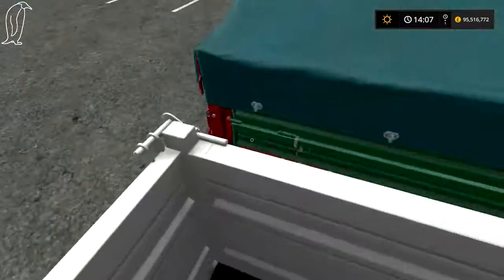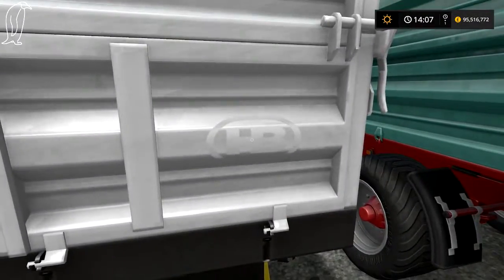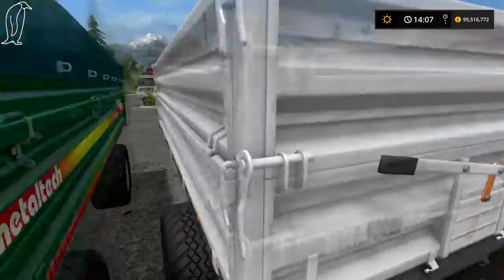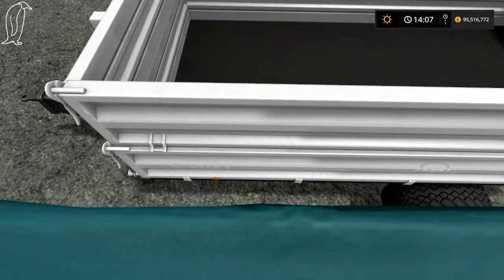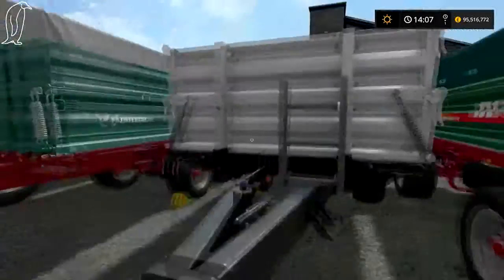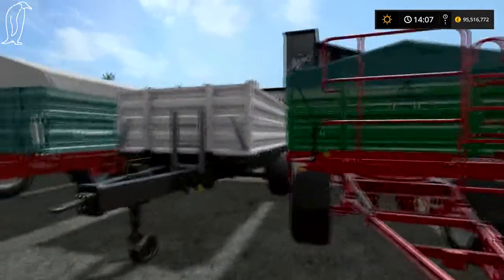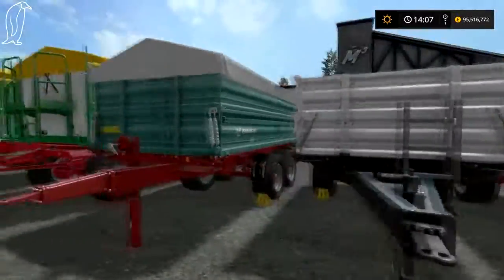This is the Brantner trailer — it's the one that you started off with in FS15, it's been brought over. I think the model number is on the side but because I've painted it white I can't read that. It's a pretty nice starting off trailer.